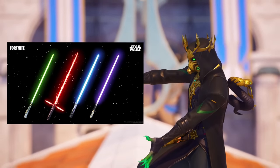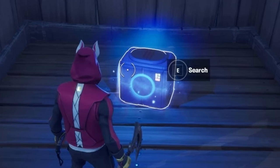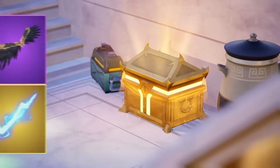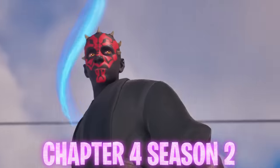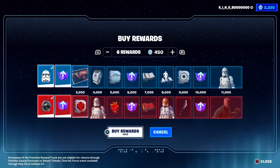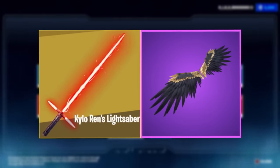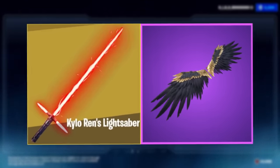I think it's a must that they bring back lightsabers, however they integrate it — whether from chests like the Wings of Icarus or Zeus lightning bolts introduced in Chapter 5 Season 2, or via a portal system like in Chapter 4 Season 2's event pass. The combination of Star Wars and these items would definitely bring back that old unique, wacky, fun feel Fortnite used to have.